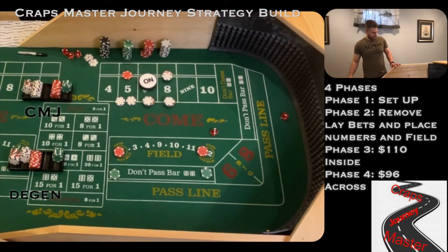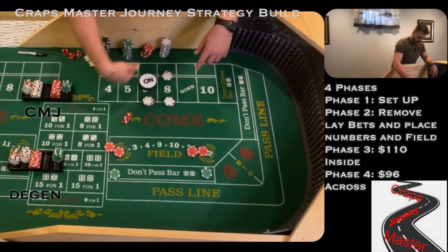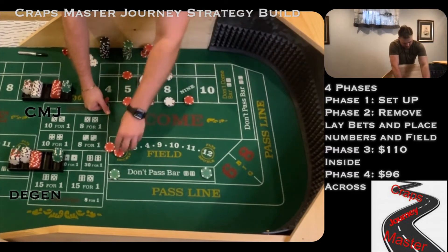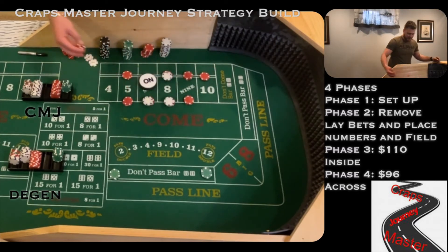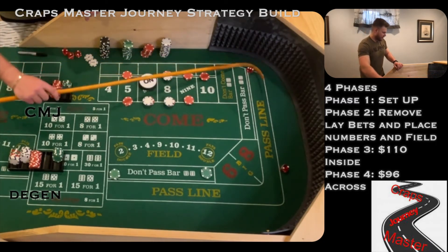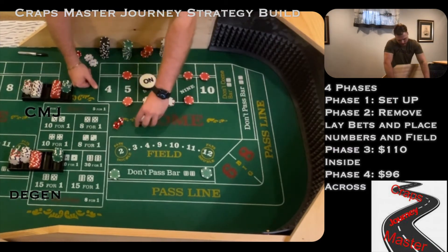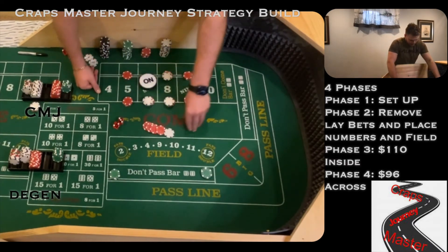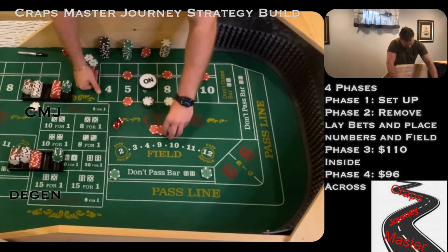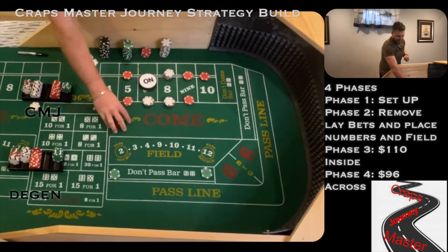Dice are out and we've got a 3-1-4 — big Joe, Craps Master Journey, this is his strategy. We're getting paid in the field. Joe's hops come down. He's going to place the 5 and the 9. I'm placing the 9, and I was on the 10 last time — I'll stay on the 10. Dice are out and we've got a 3-2-5. That's going to pay Joe 21 — that's his first hit, he's looking for two more. I'm also getting paid 21, and by now you know I'm pressing right away — I've got 20 on the 5 and 9, and 24 on the other. Nickel back to my rack.